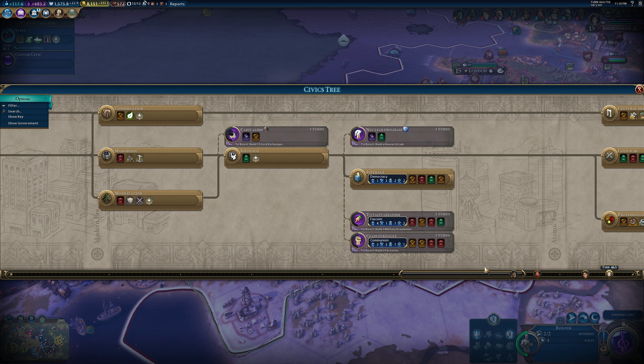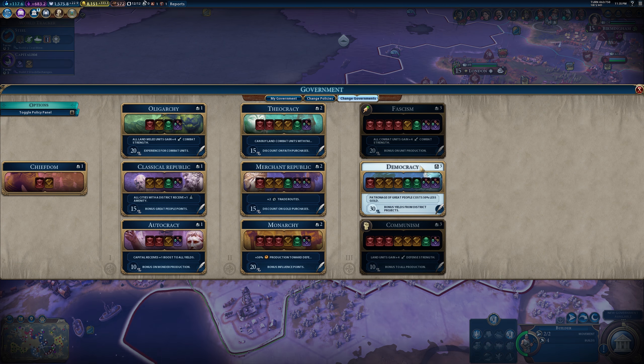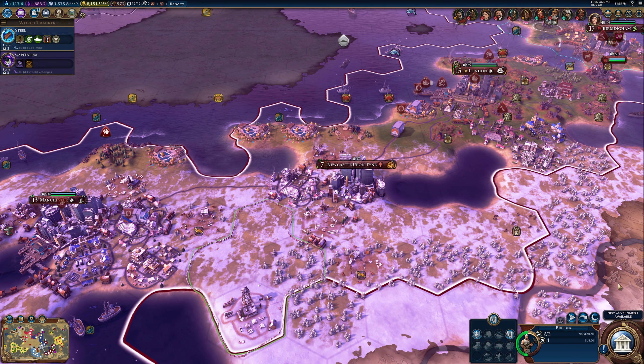I still can't go over the future civics, so I guess we'll finish out the rest of these. New government available - okay, well obviously we're not gonna swap backwards to our government. That's fine.